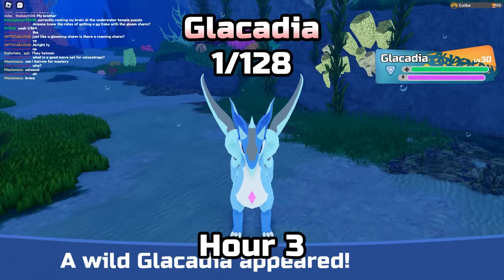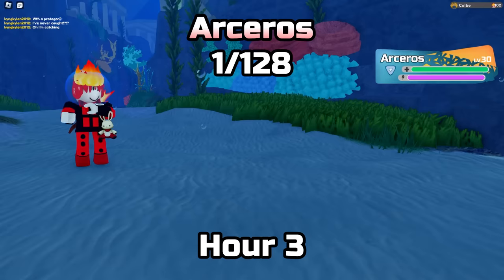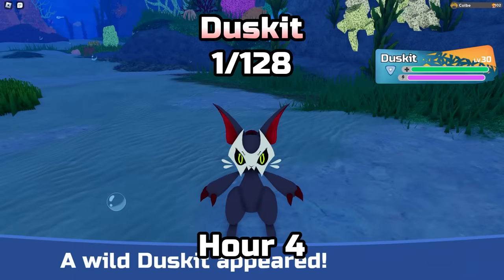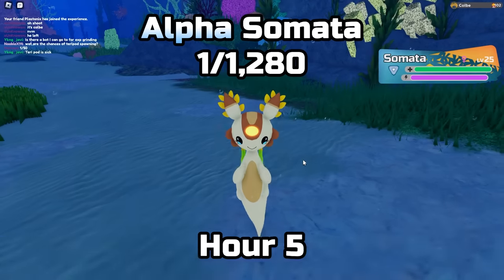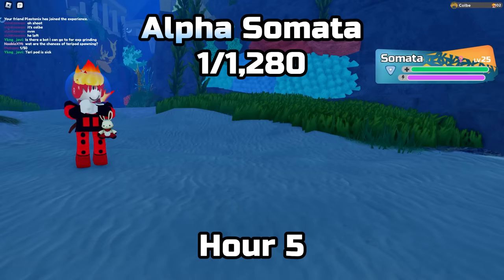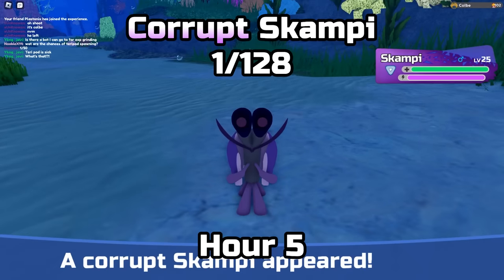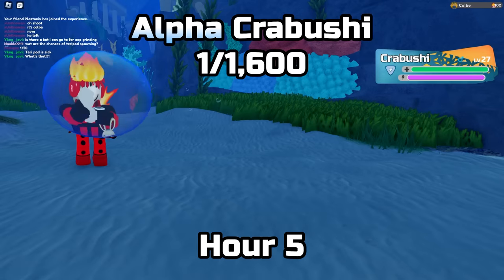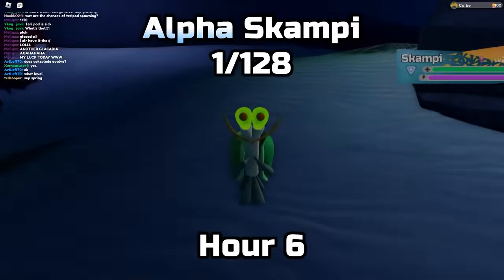Can I get a Glaciadia? I kind of need one for mastery. There we go — thank you for the Glaciadia! Now that I've got my gleam boost on, I found an Arceros, then another alpha Singil, followed by another Glaciadia, then a Dusket, another alpha Singil, alpha Singil again, and an alpha Somata — I'll take those over the Singils. Then Glaciadia, a corrupted Scampi, and then alpha Crab Bushy — I think that's my first one so far.